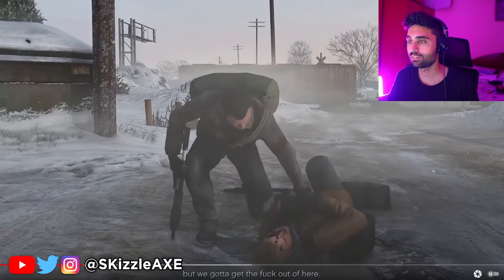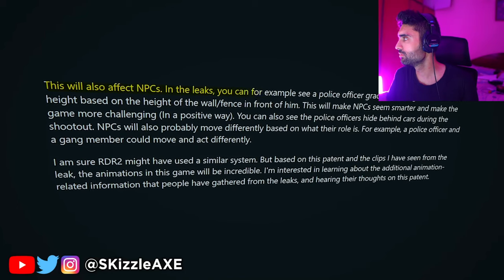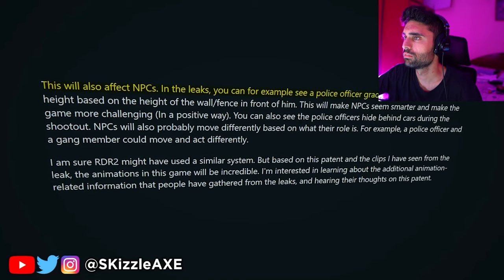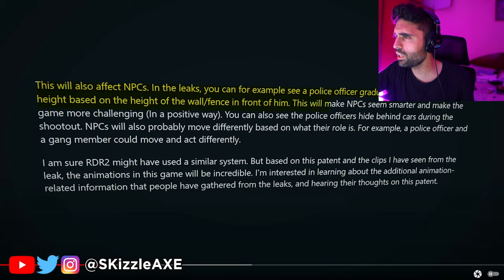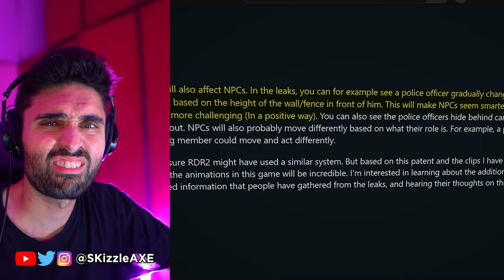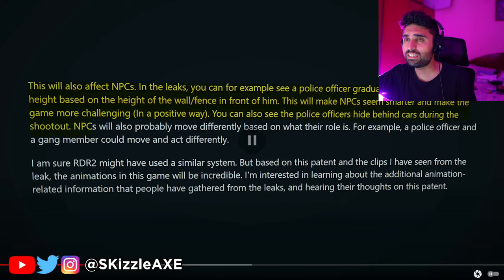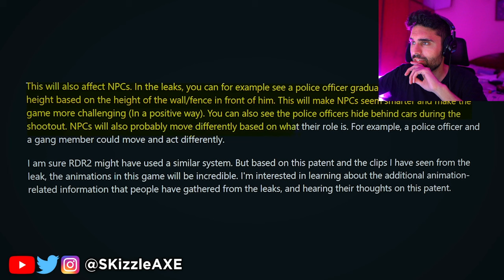Moving with the left part of his body, looking forward in a wide manner. This will also affect NPCs. In the leaks, you can see a police officer gradually change his cover and height based on the height of the wall or fence in front of him. This will make NPCs seem smarter and make the game more challenging in a positive way. You can also see police officers hide behind cars during a shootout — and that's incredible.